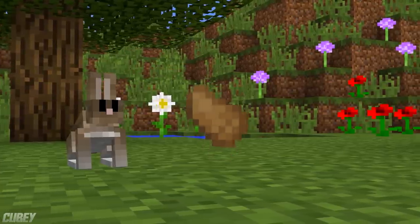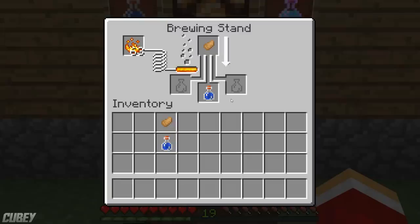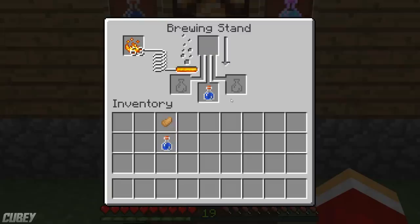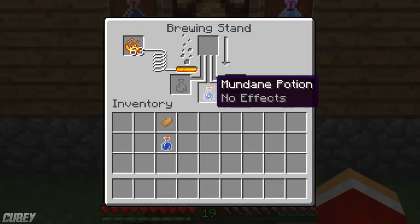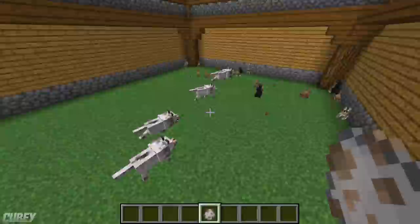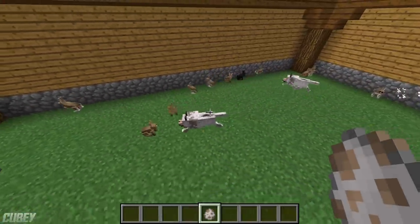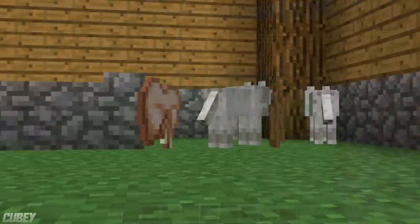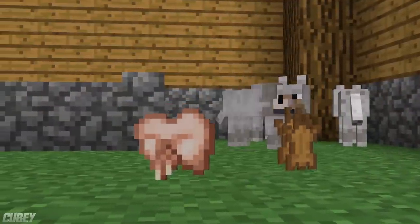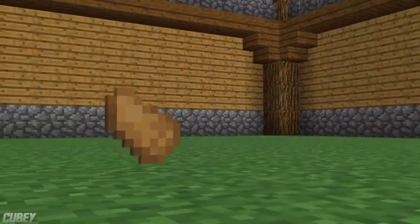They also have a very low chance to drop a rabbit's foot, which can be used in a brewing stand in conjunction with a water bottle to create a mundane potion, or used with an awkward potion to create a potion of leaping. Unfortunately for rabbits, wolves will actively try to track down and hunt them. Hunted rabbits will still have the chance to drop their hide and meat, but rabbits will not drop a rabbit's foot this way.